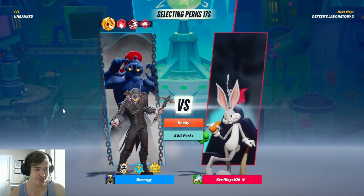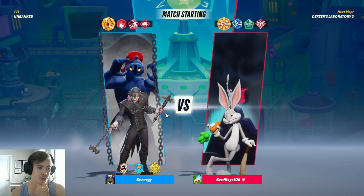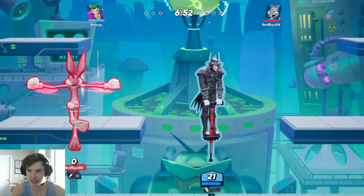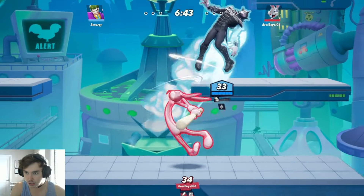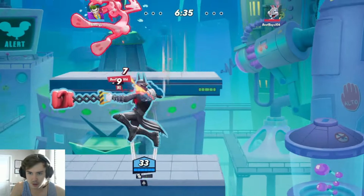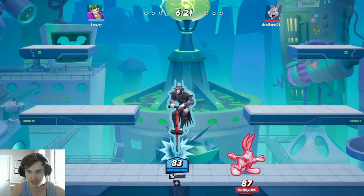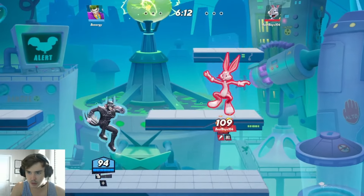We've got Beef Boys, the Bugs Bunny. That's kind of funny. And we're on Dex's Laboratory, so we're going to have a lot of opportunities to juggle each other and shark each other from beneath the platform. We're just going to have to play a little bit better than them. First thing I'm going to do is throw out my card projectile — that's my neutral attack. I got hit by that because my dodge wasn't good. There's the juggles at play already. That was a pretty good string.